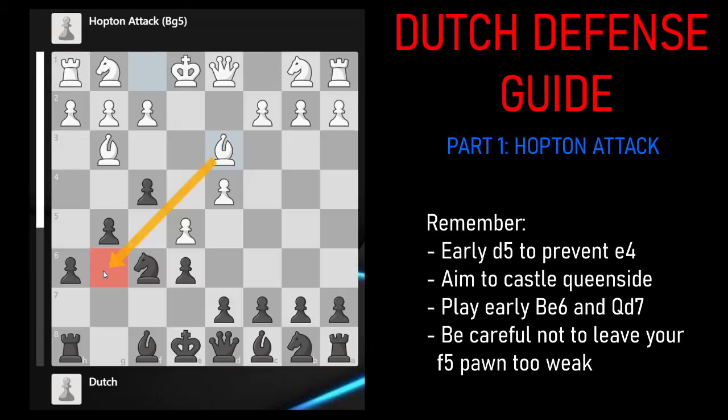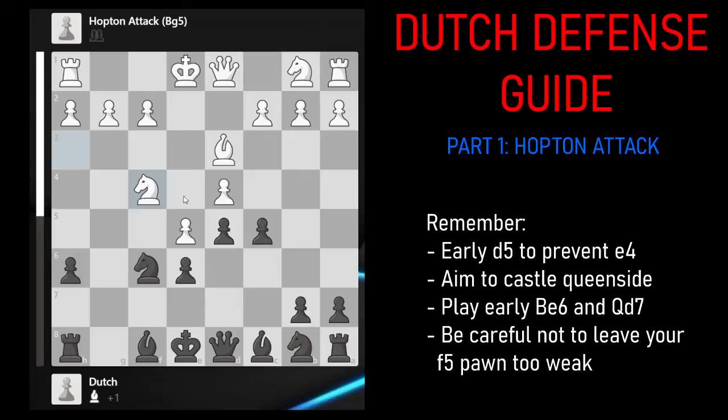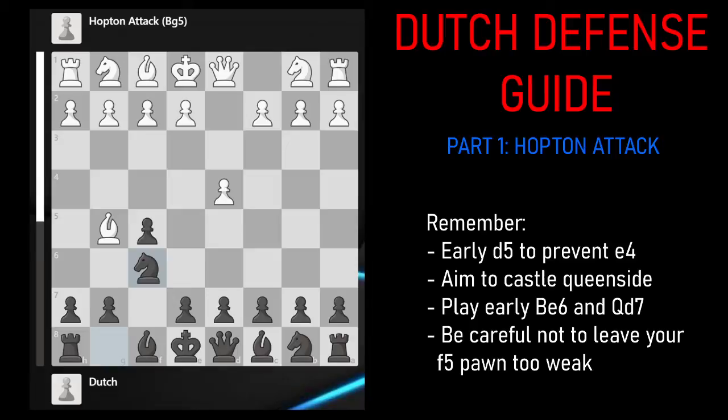However, after moves such as Bishop D3, the light squares around black's king are very much vulnerable. White often ends up sacrificing a piece — such as after D5, Bishop takes F4, G takes F4 — and just going for an attack based on the light squares, such as Knight H3, C5, and Knight takes F4, with the G6 square in particular looking very vulnerable. These are two options that black has. I might leave some links in the description for further investigation, but I'm going to be talking about the move Knight F6.